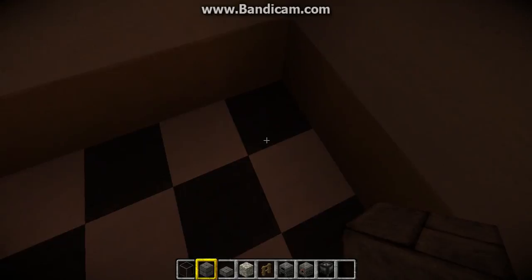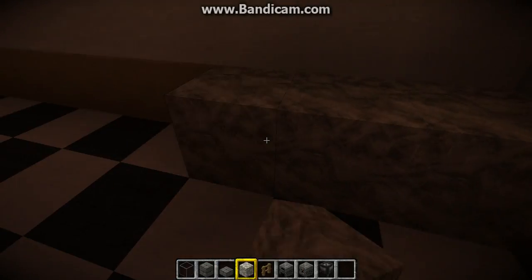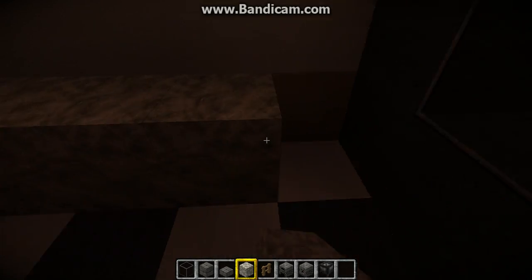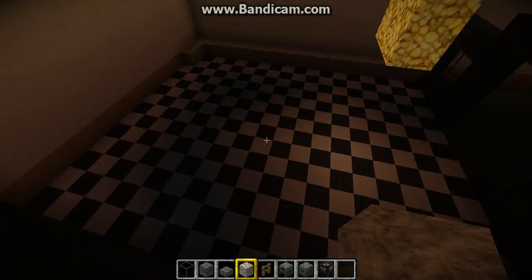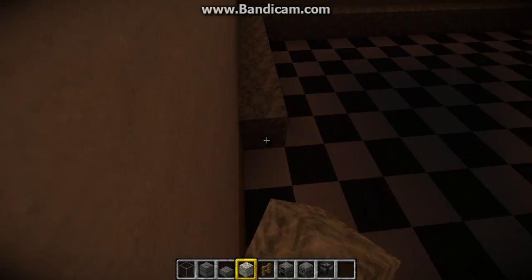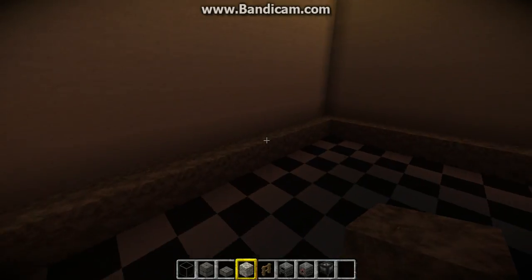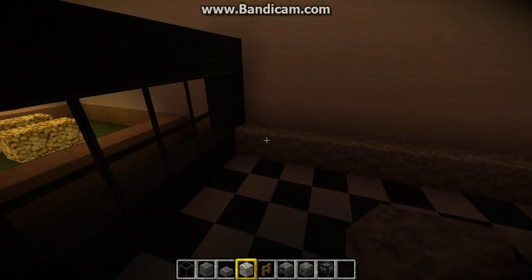So what we are going to be doing is getting our stone and placing it like this. Now obviously it won't be fully like this - it's going to have different areas in this place, so obviously when we get this started it won't fully go all the way around.